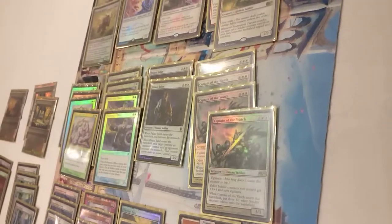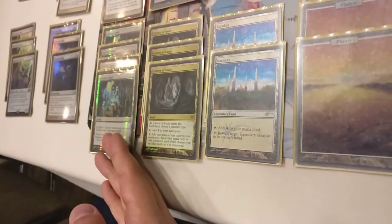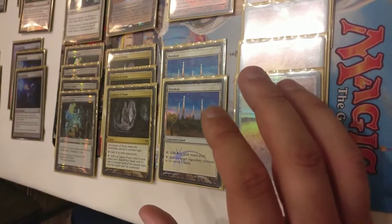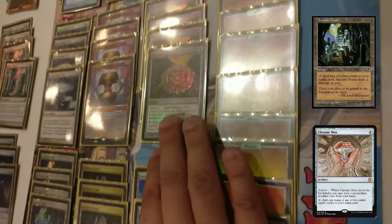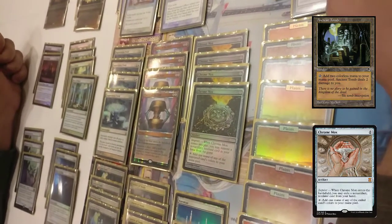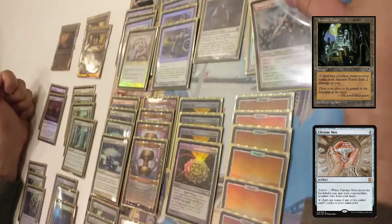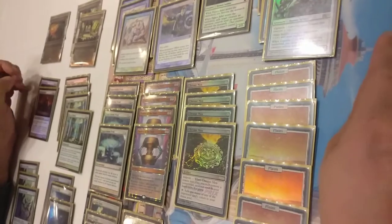With some special help from cards like Ancient Tomb, the best thing you can do is if you have an Ancient Tomb and a Chrome Mox in your hand, you can play a turn one Preeminent Captain, swing in on turn two, and put Captain of the Watch into play tapped and attacking. That's something a lot of legacy decks have a hard time dealing with — five bodies on turn two.